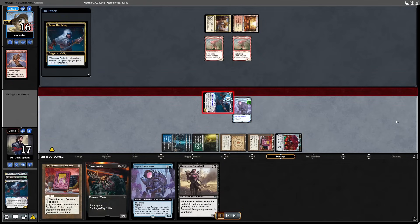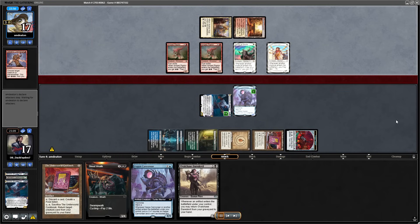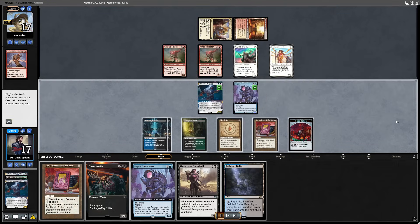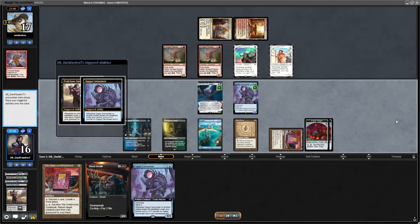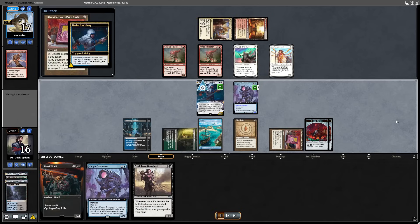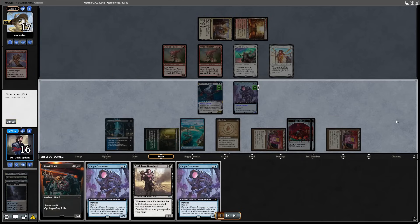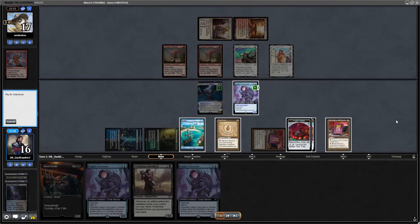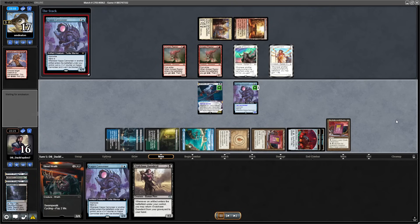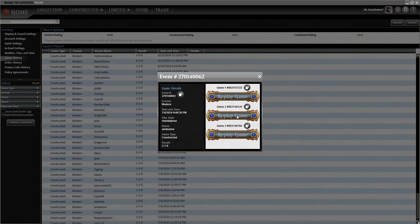I play the Kappa Cannoneer — maybe I should have played Cookbook first. Opponent plays some creatures but can't really attack. Both of my creatures are unblockable now — that is a lot of damage, 11 damage here. I also play another Kappa Cannoneer which I can use to stay and block, then trigger the Cookbook again. Opponent just concedes — this is way, way too much.